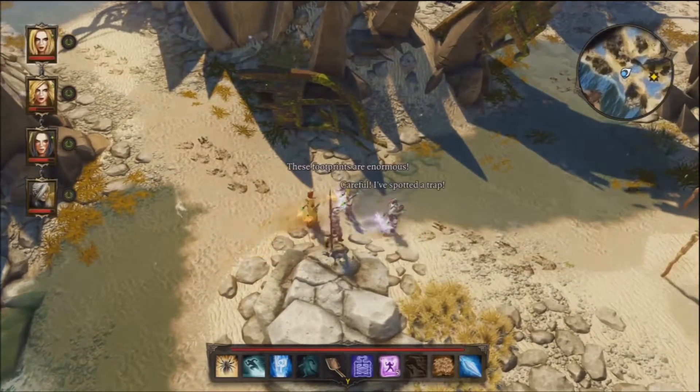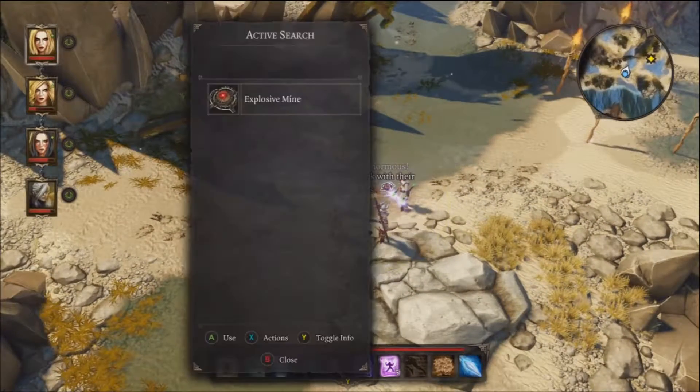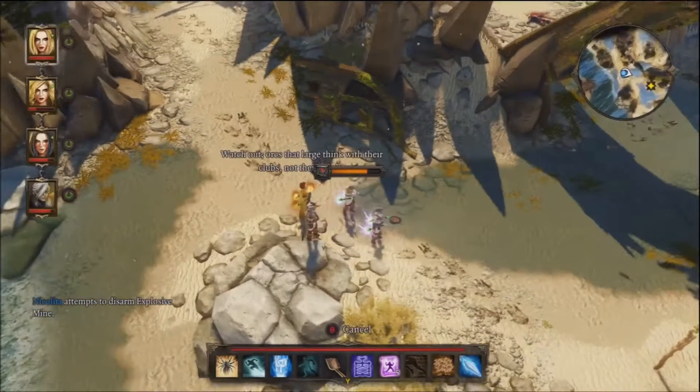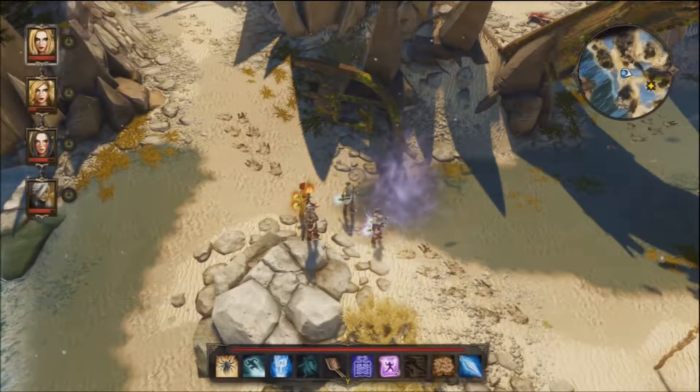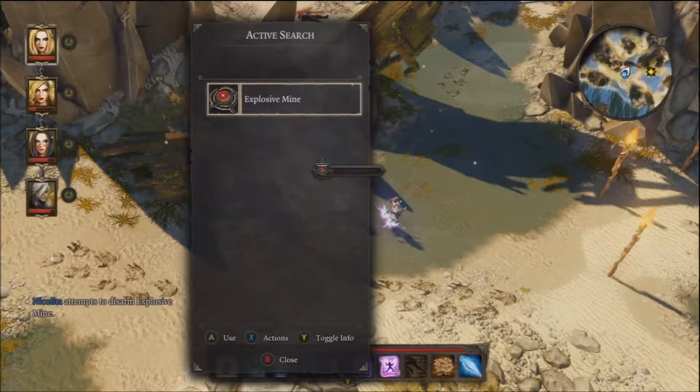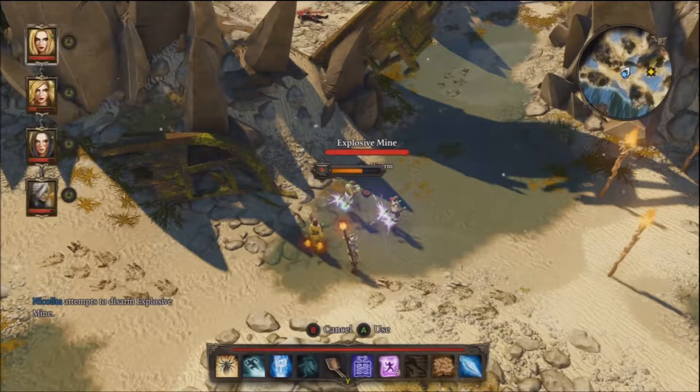Hello everybody, welcome back once again to the Divinity Walkthrough. We are just a little bit past Brog — Brognar or something like that — the orc whose brother was tragically killed.